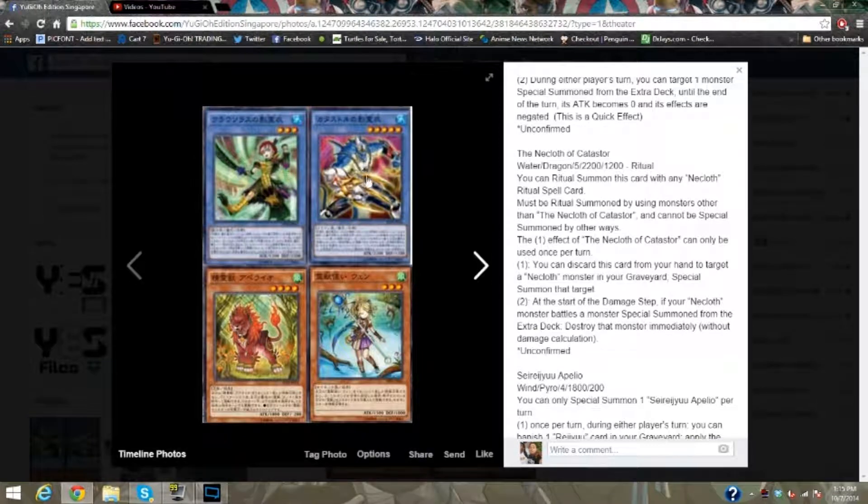Now we have the Nero Cloth of Cataster — and yes, it actually says Cataster, which is kind of weird because it's a giant shark-looking thing, and I think everyone can pretty much agree with me on that. It's a water dragon, Level 5, 2200 attack, 1200 defense, ritual.